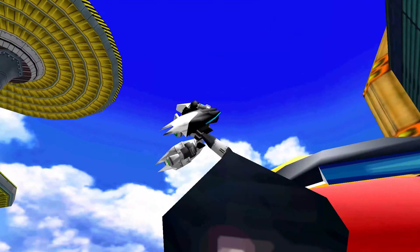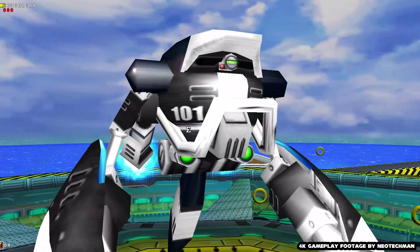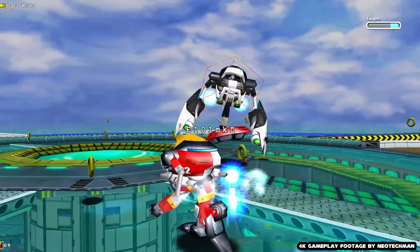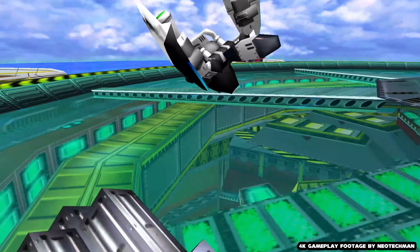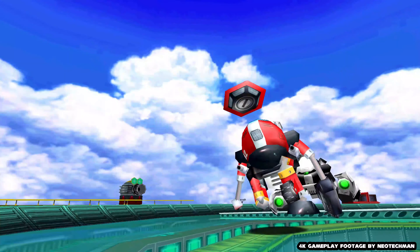That gives me straight chills. So now we have to fight Beta in his new badass form, E-101 Mark II, with one of my favorite tracks blaring in the background. This is really an awesome boss battle. At the end of the fight, Gamma is victorious, but with his last few moments, Beta blasts Gamma point blank, causing fatal damage.